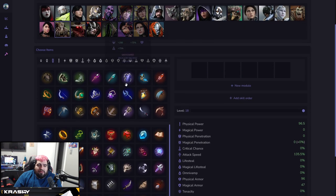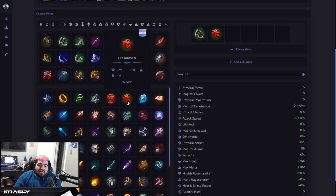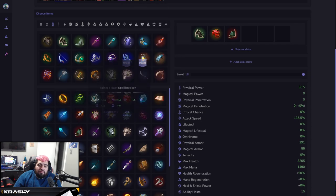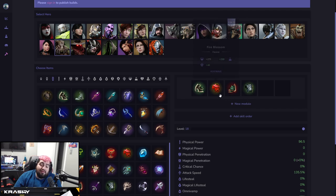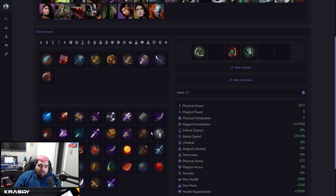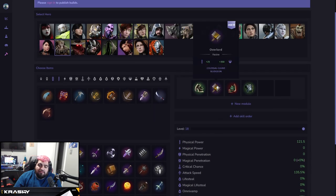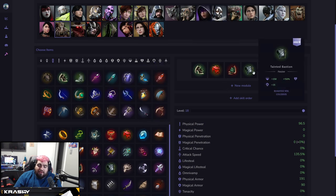For Rampage, I'll keep it simple. You go Razorback and nine times out of ten go Fire Blossom or Brimstone first item into double Tainted. That's the core — you're strong as hell, hard to deal with, and don't take a lot of damage. If you want, you can go Overlord here instead, but I prefer just being full tank Rampage — I think it works best.